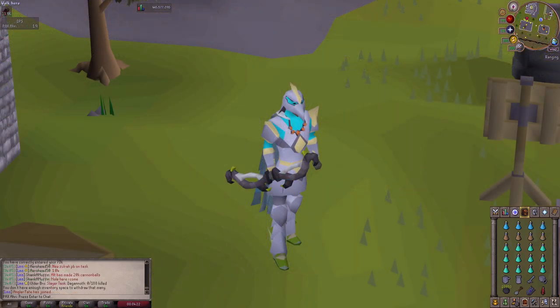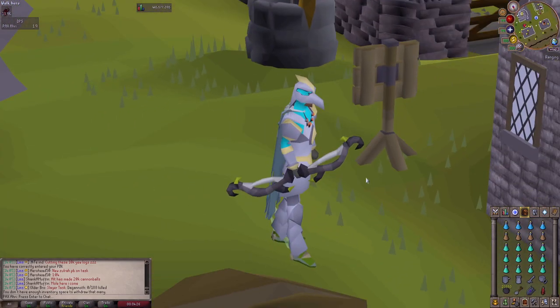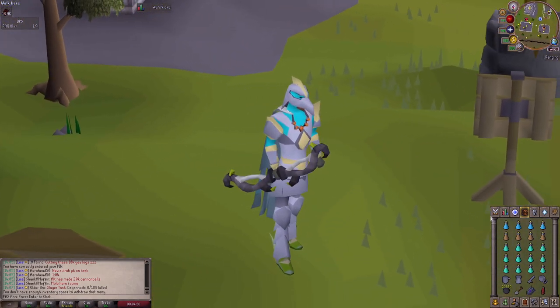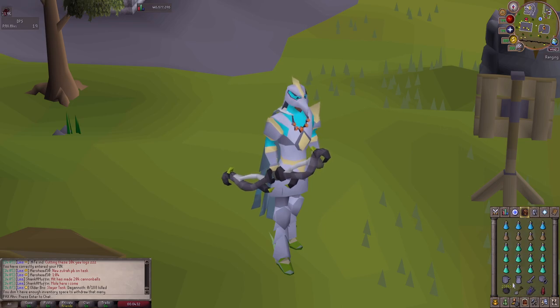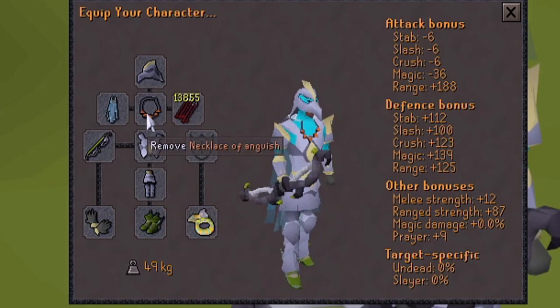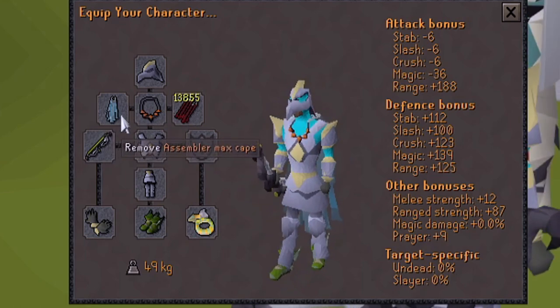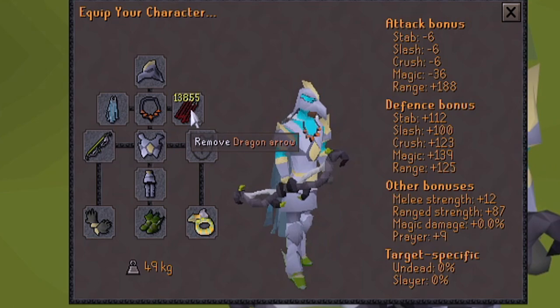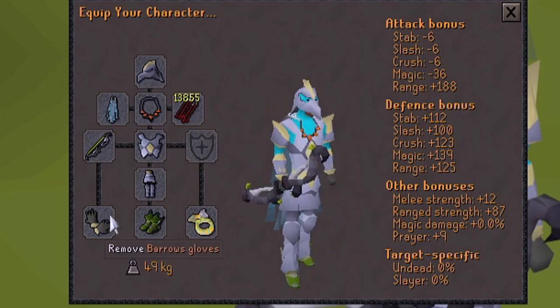For the gear setup for the mole, we're going with the highest kills per hour method, which is the twisted bow with full range offensive. That comes in around 70 kills an hour, which is pretty ridiculous. We'll also be using a cannon down there, hence the cannonballs. The setup is: twisted bow, full armor, necklace of anguish, assembler max cape, dragon arrows, archers ring imbued, pegasians and barrows gloves.